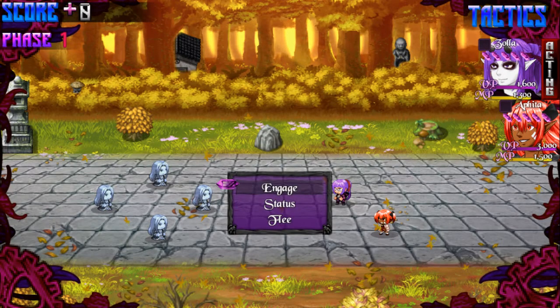Right under the score counter is the phase counter, which displays the number of turns that have passed. In this game, turns are called phases. Over on the top right of the screen is the tactics menu icon, which drops down whenever you toggle it by pressing either the page up or page down button — on a controller, those are the bumpers.